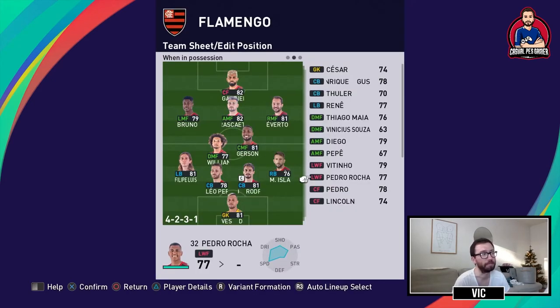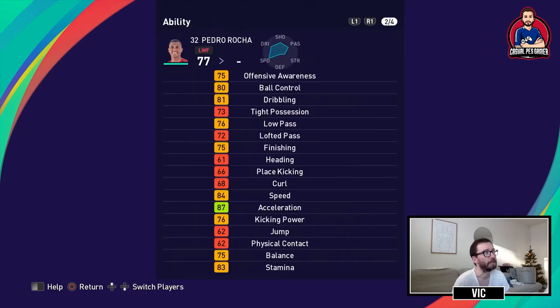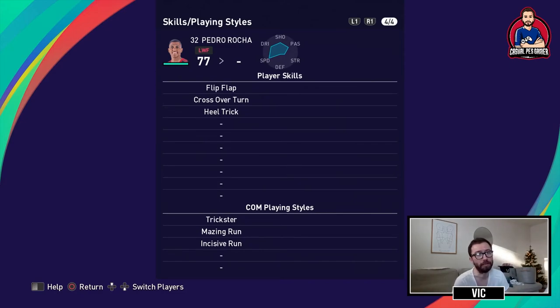Another option on the wing is Pedro Rocha, a dummy runner who can play anywhere up front. He has ball control, low pass, finishing, speed, and kicking power. He doesn't have many player skills but he's a decent option if you don't have anyone else.